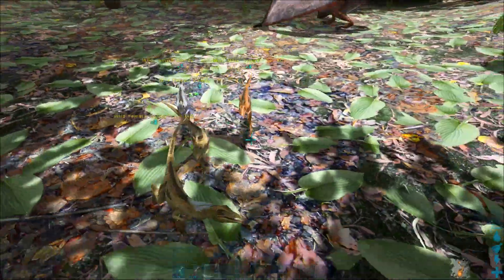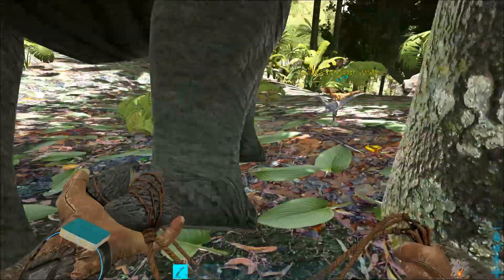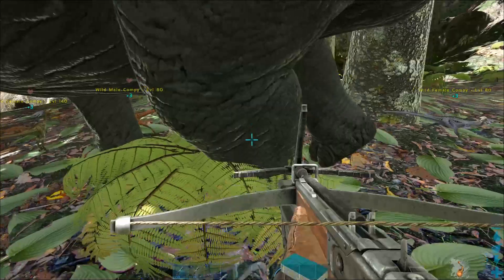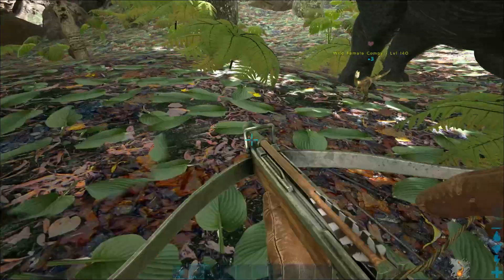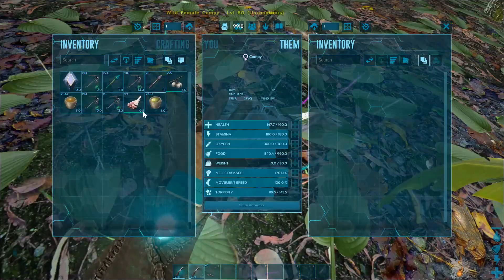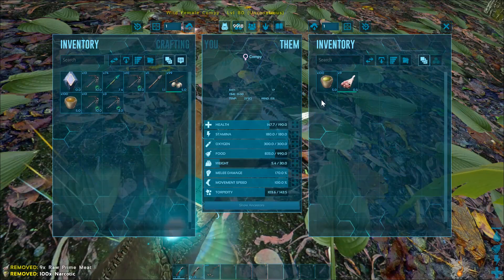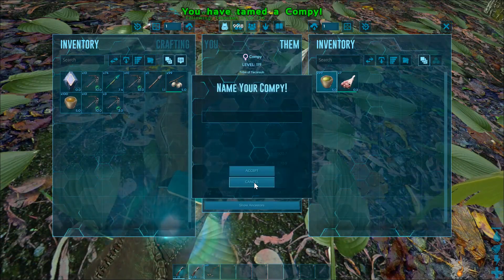Compies can be immobilized with a Bola. Once they're immobilized, use whatever method you have at your disposal to knock out the compie. You'll need to be careful because compies do not have much health. Once you have the compie knocked out, put your food of choice and narcotics in its inventory and maintain its torpor so it doesn't wake up until it's tamed.